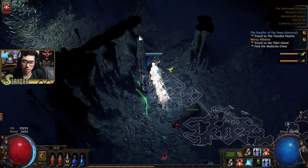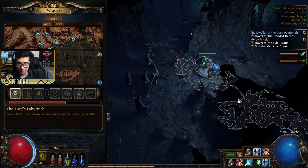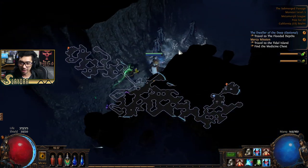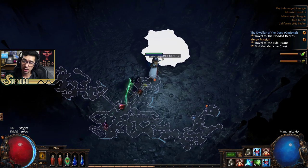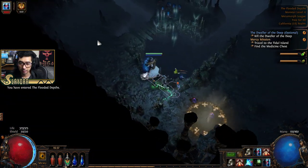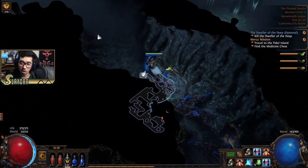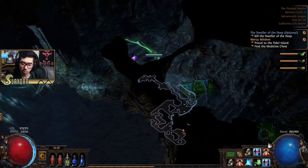We're coming up to the area right now and this boss will be super easy. We're at the Flooded Depths — it's going to be the Submerged Passage and then Flooded Depths. We're going to get a skill point by doing this. We're finding the boss, but this should be really easy. You can see the monster level top right — we are far beyond what's required for this boss fight. Certain items will have different sounds in this game as well.